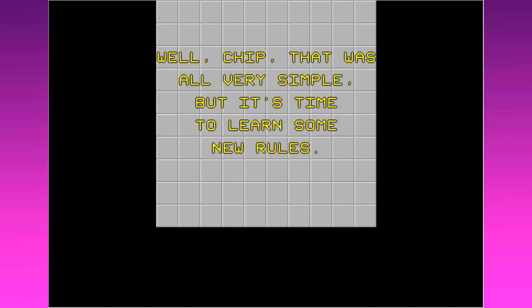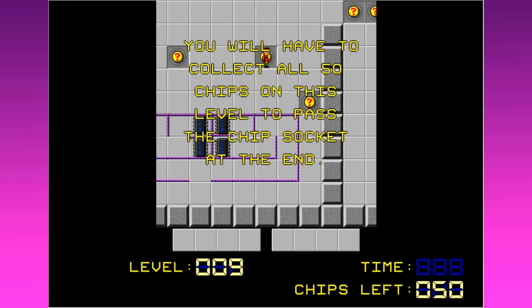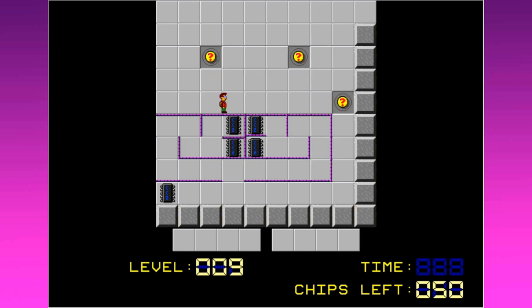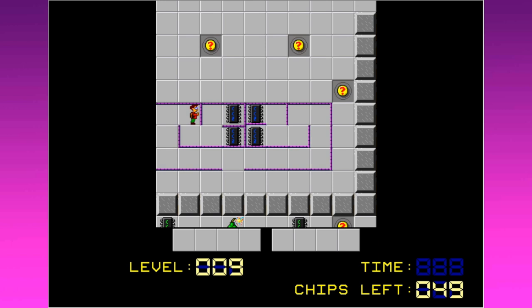Well, Chip, that was all very simple. It's time to learn some new rules - Lesson Two by Chuck Somerville. You have to collect all 50 chips on this level to pass the chip socket at the end. Be careful, there are monsters in this level - if you hit one you will die. And then who will take care of Melinda? She's a strong independent woman, she can take care of herself. There are thin purple panel walls in this game as well.